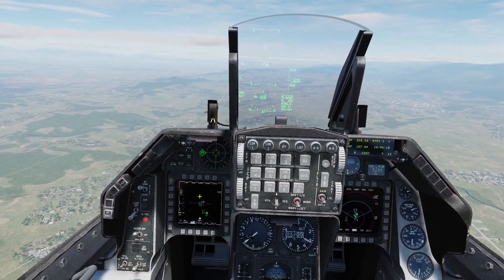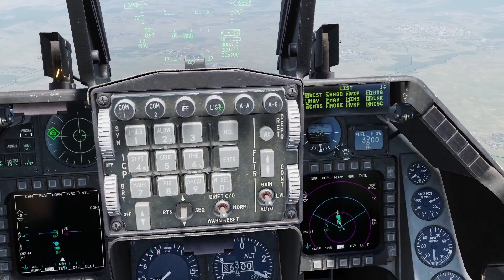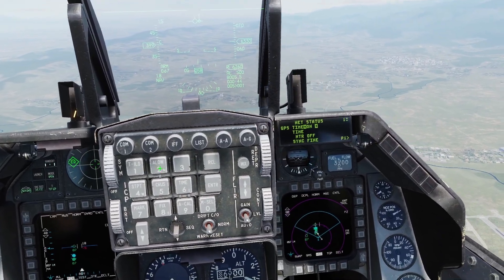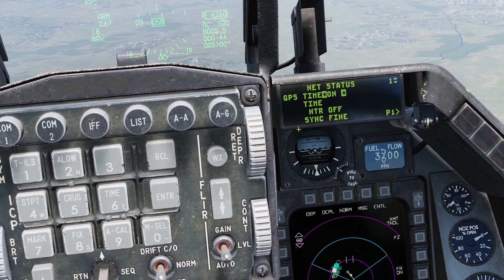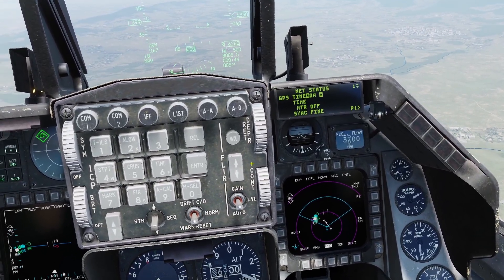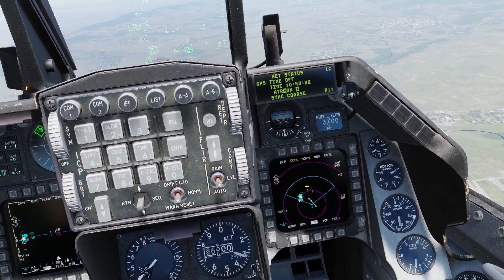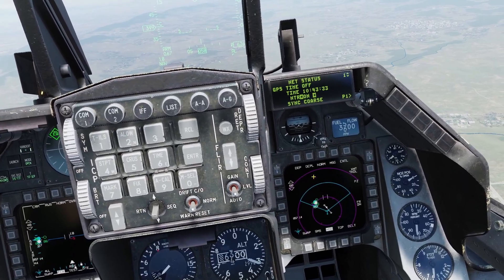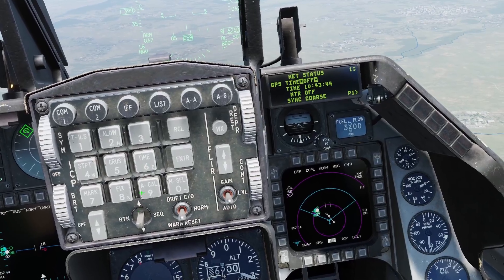Now let's go into the cockpit. To turn on the GPS, use the switch labeled MIDS LVT and set it to the on position. Once the MIDS is on, go to the list button and click E for datalink to see the datalink page. Make sure GPS time is on so you're getting the proper timing signals — it should be on by default. Also make sure NTR is off, which should also be by default. NTR is network time reference; I believe it's used to have your plane generate time signals for other Vipers without GPS, but in DCS you shouldn't need that — just keep NTR off and GPS time on.